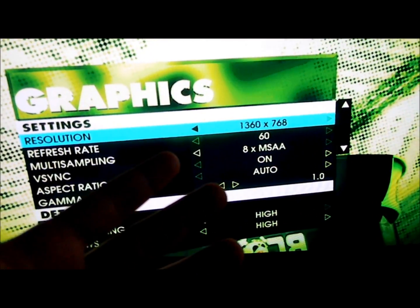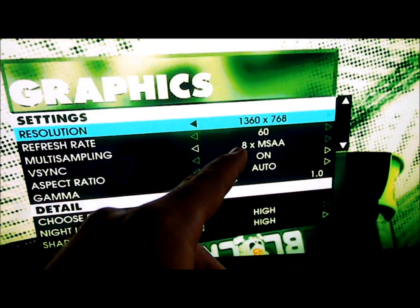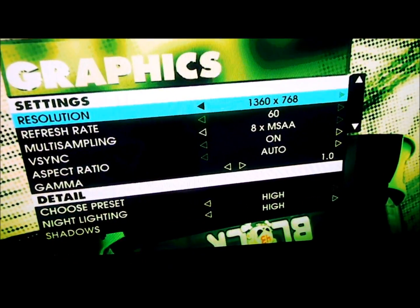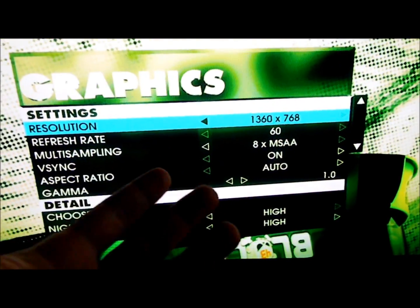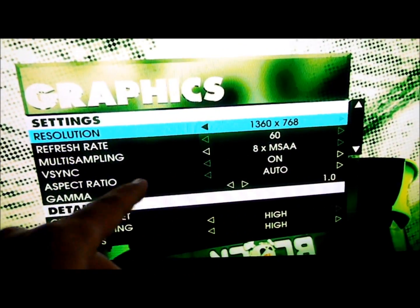He does run it at 1080p on all high settings and gets about 50 to 60 FPS. Here, being that I'm running the 6450 — the lowest card you can run with the APU together — I'm getting 41, earlier it was 44, but a couple FPS isn't going to be that noticeable.